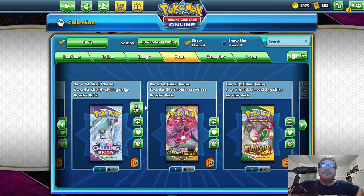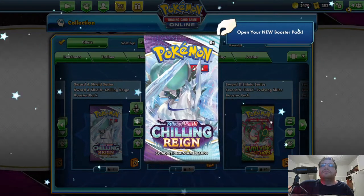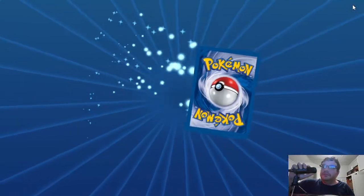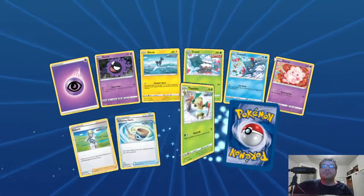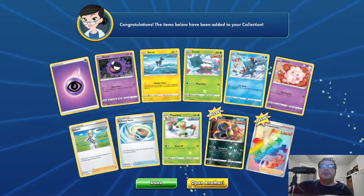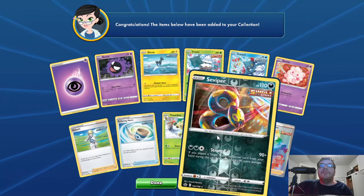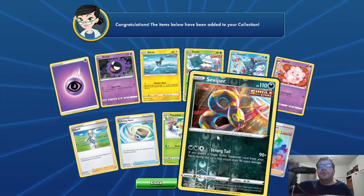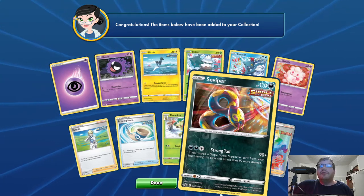Let's open four Chilling Reign packs. Probably got all the cards for this set too. Two new cards: Basics Viper, Reverse Hollow, HP 110, Dark Single Strike. Strong Tail — 90 plus; if you play a Single Strike support card from your hand during this turn, the attack does 90 more damage for a grand total of 180. Then we have the reverse rainbow ultra rare Karen's Conviction Single Strike — during this turn, your Single Strike Pokemon attacks with 20 more damage.